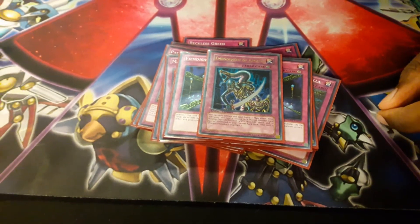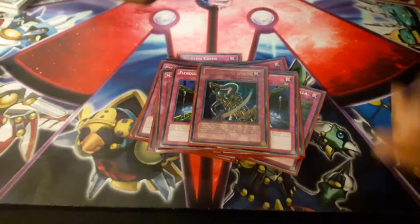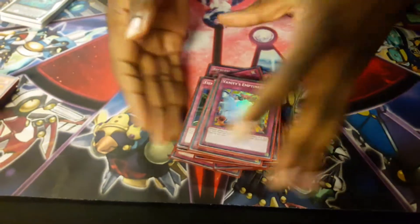I also just ordered something called Shape Sister — it does the same thing but it's a level two, so it helps you go into your rank twos. And Vanity's Emptiness, obviously.